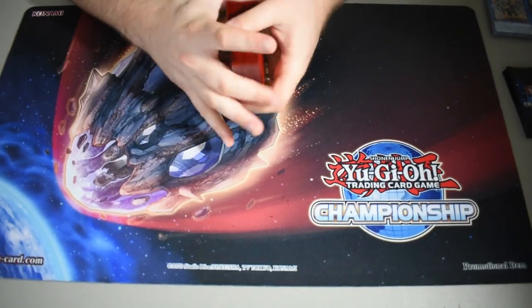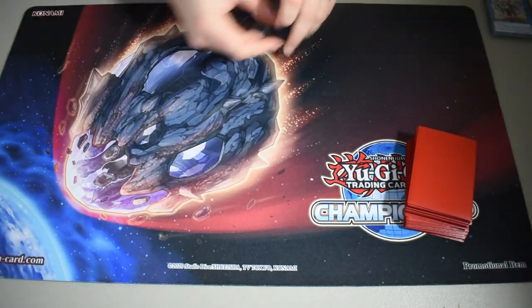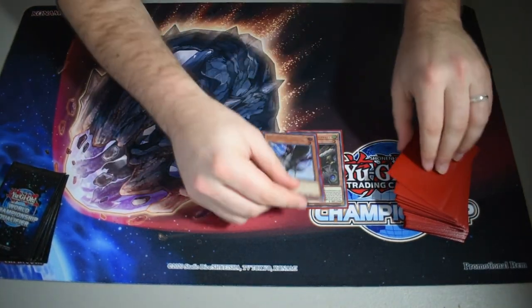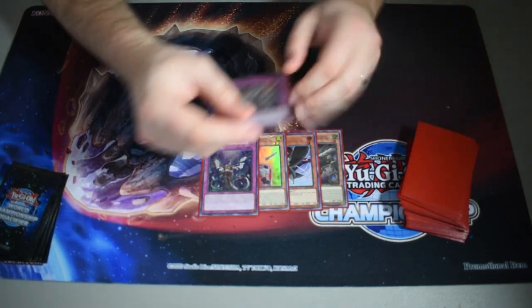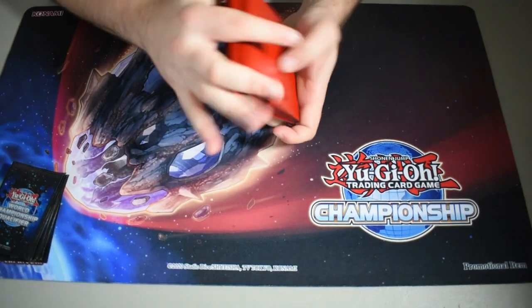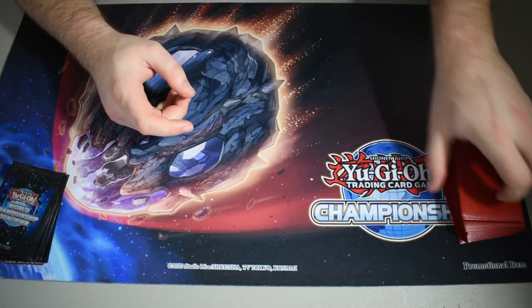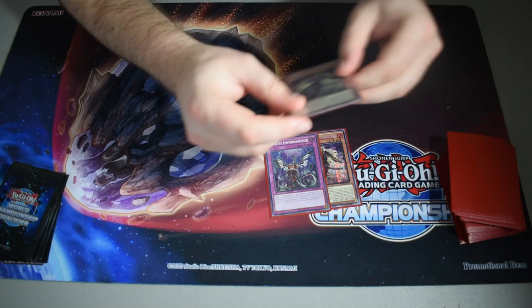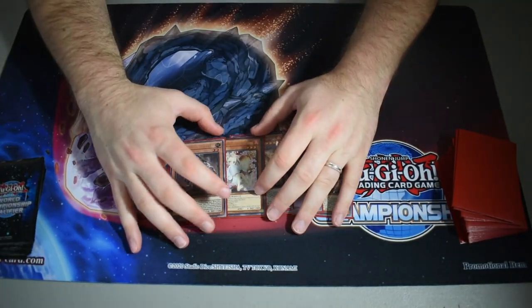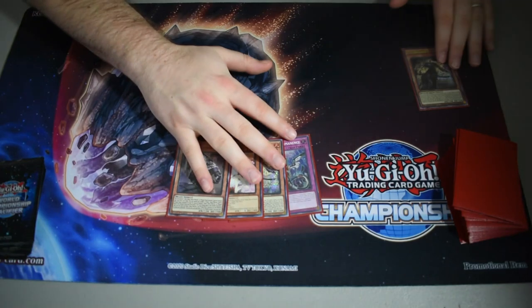Moving into the live test hand — give the deck a quick shuffle and cut to see what we're working with. We draw: Nerval, Crow, Kit, Imperm, and Revolt. That's a dead hand. So we shuffle again and cut — this time we have Fractal, Imperm, a second Fractal, Ash, and Keros. This is going to be pretty similar to the bread-and-butter combo, but let's showcase it.